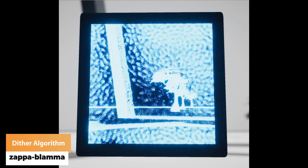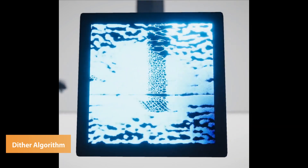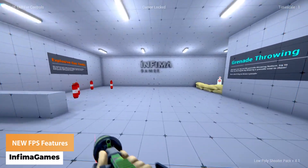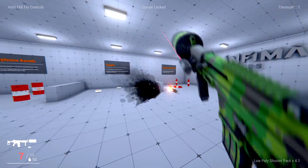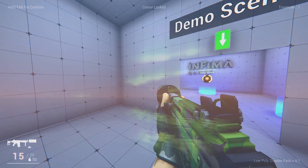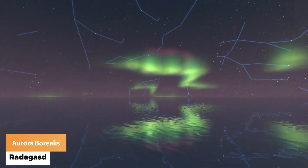Zappablama has got slime mould simulations using compute shaders to create Digger algorithms — exactly whatever that means. Infirma Games is working on some brand new features for their Unity FPS asset. Radegast has got a new Aurora any time of the day, any time of the year, all in your Unity scene.